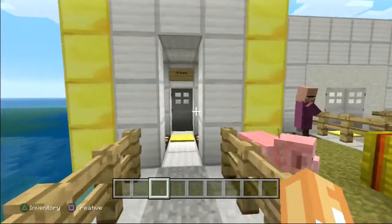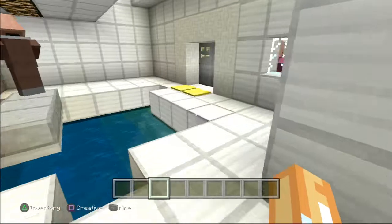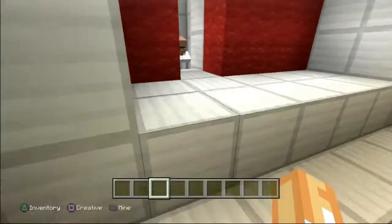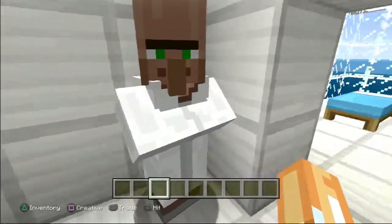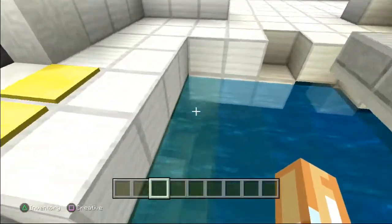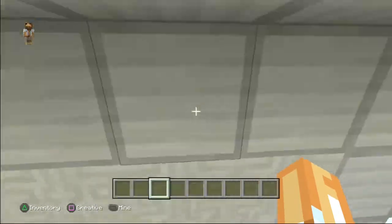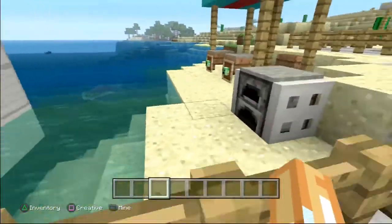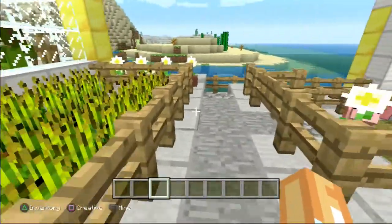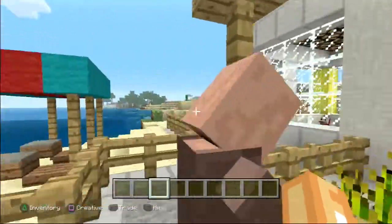It says 'Doctor Crafter's Office.' This is the backyard — they just spelled backyard as 'backyard,' oh my. There's like a big pool, and TNT? Wait — is this Doctor Crafter's father, brother, mother, or sister? I have no idea. There are pink pigs with a villager — weird.